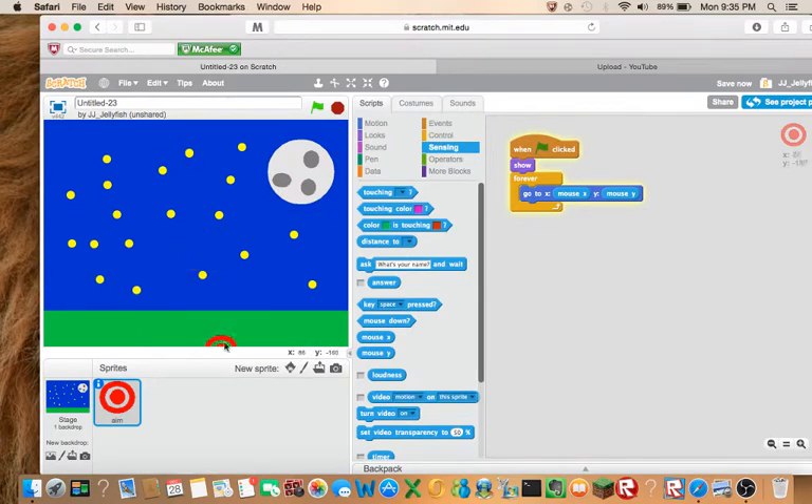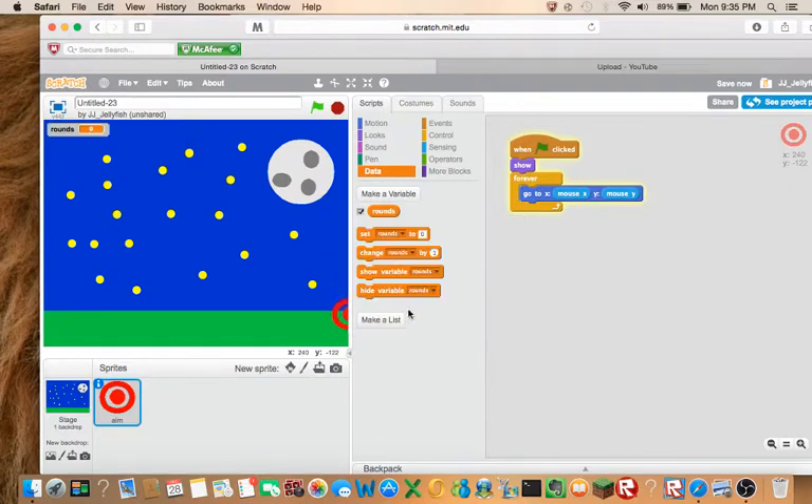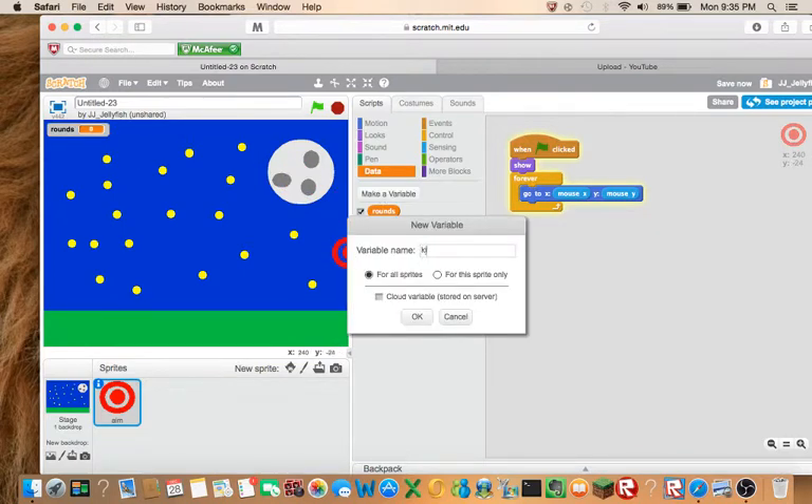Now let's start making — so make a new variable called 'rounds', just so we have that. That'll be our rounds. You can do whatever you want — I'm just going to do a normal large readout. So do normal rounds and then 'kills'.